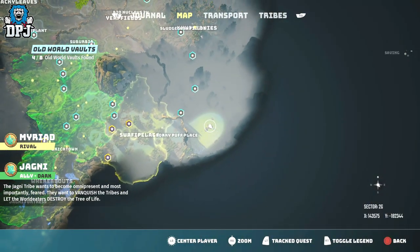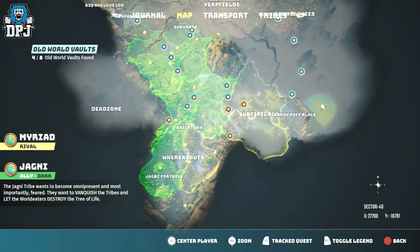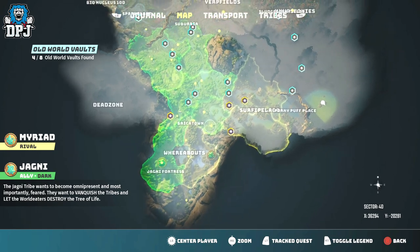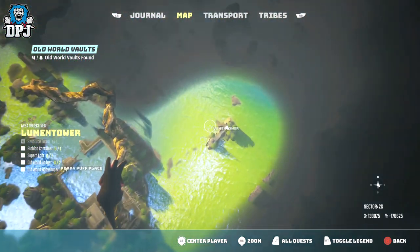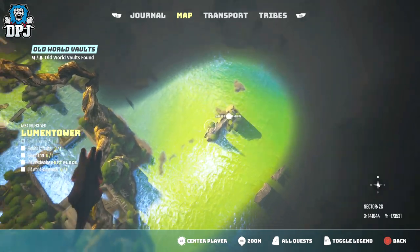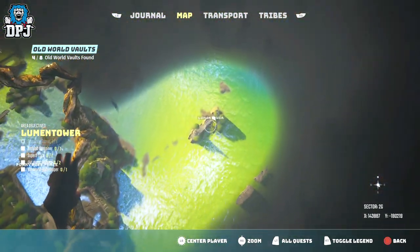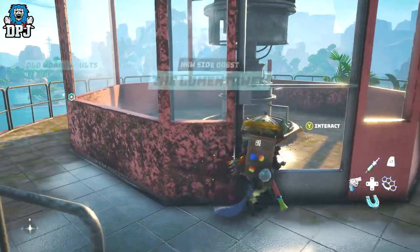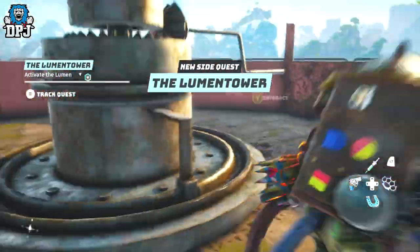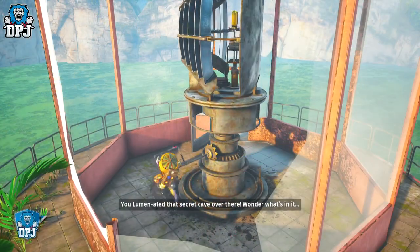It's as simple as going to this point I pinpoint on the map right here. There's a hidden lighthouse right here. Once you get here, you have to make your way to the top, which is pretty straightforward — nothing crazy. Then you have to maneuver the light, which ends up pointing towards a cave across the water.